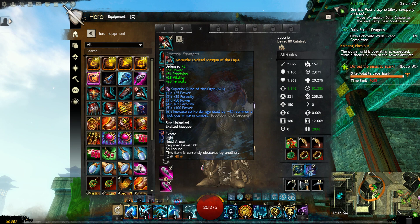The gear I'll be using is the Marauder set for power, precision, vitality, and ferocity. Since water doesn't have a lot of offensive capabilities, the power, precision, and ferocity will help with outgoing damage, and the vitality gives us some survivability. For the rune, I'm using the Superior Rune of the Ogre, which gives us more power and ferocity for damage output, and also gives us a rock dog while in combat. We'll be using temporary minions — rock dogs as well as elementals — to help deal damage.